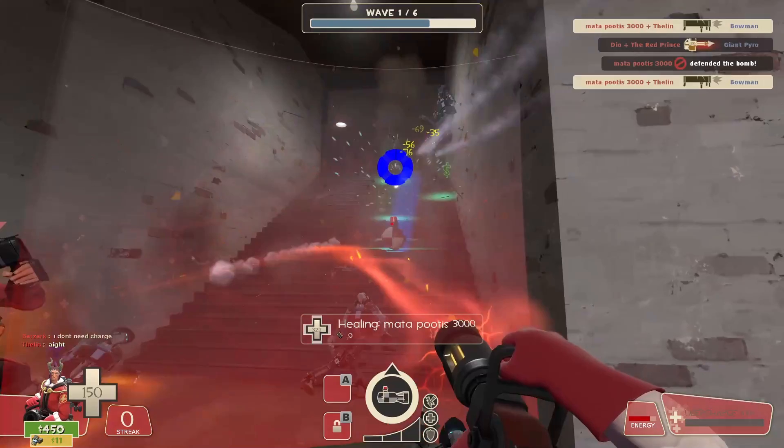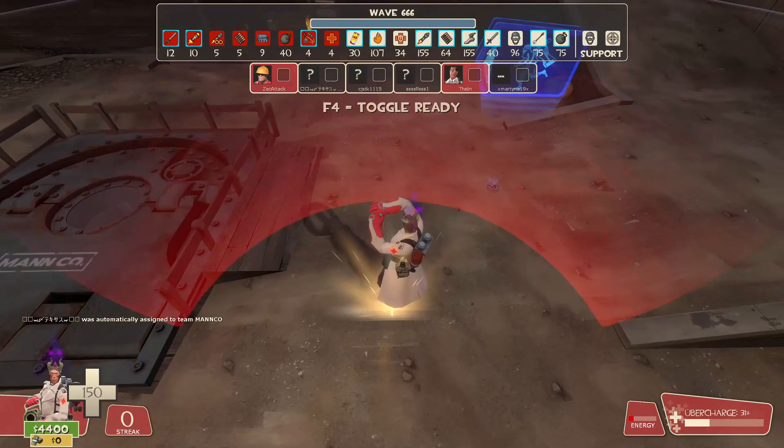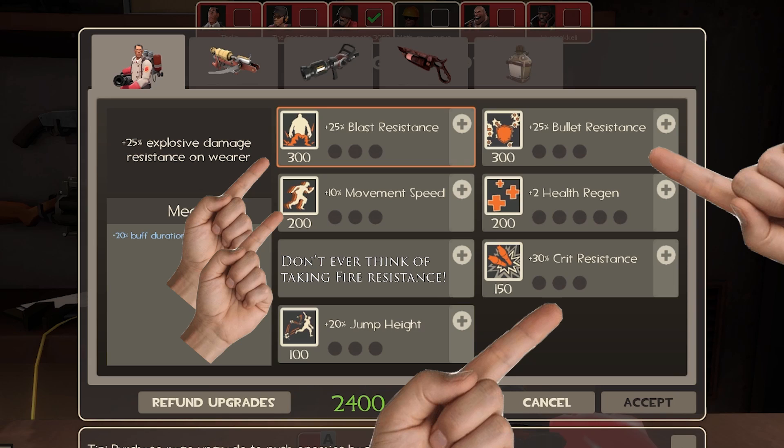After these god-tier upgrades, it all boils down to making yourself die less. After upgrading into those first three, you should look into taking some resistances. Maybe making yourself run faster so you can chase after the sentry buster — all that good stuff. But that really depends on your personal preference.